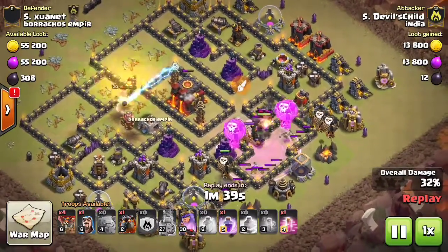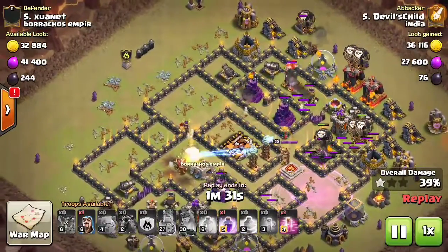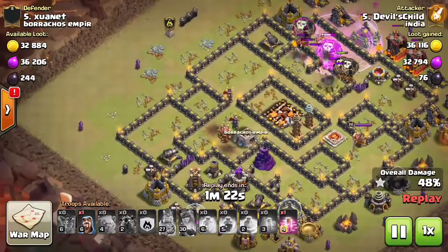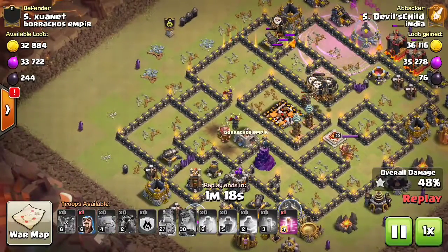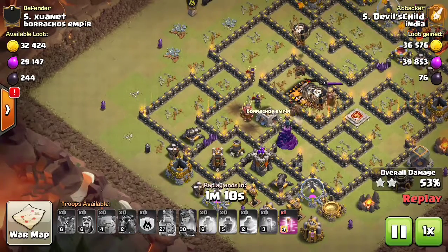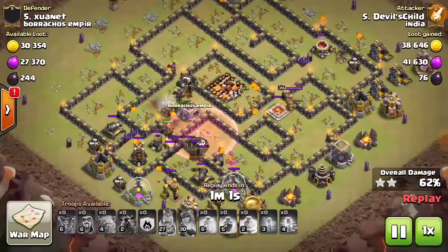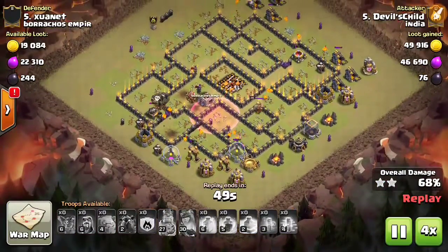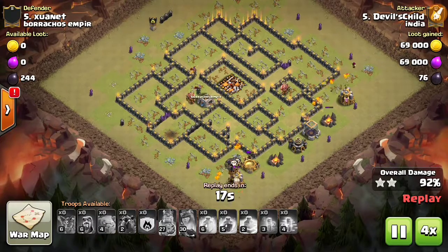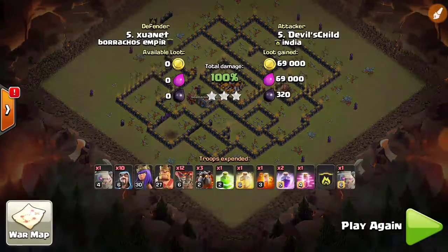He drops the rage, the wizard tower goes down, archer tower will be down. He sends in the other loons and the lava hound at 12 o'clock — wizard tower is down, only teslas are left. They focus on the lava hound which eventually pops. He has two lava hounds left and when this one pops, every air-targeting defense is down and only cleanup remains. Good job except for the lava entry, which was a little off — but he did get the job done, so kudos to him.